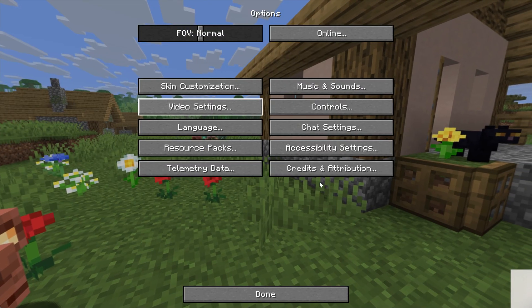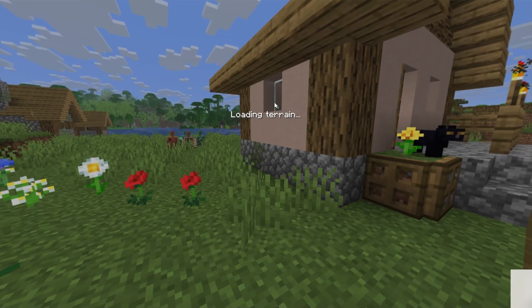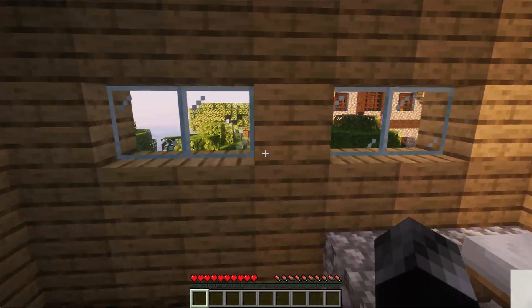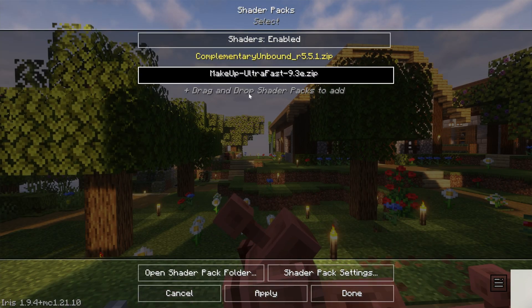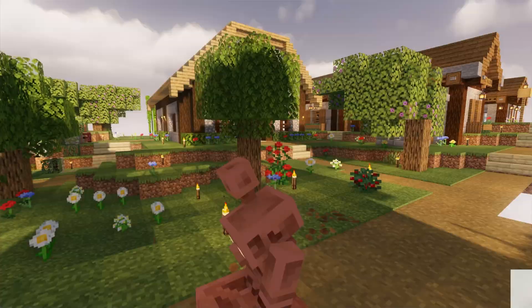We can jump onto our Simple Game Hosting server and once we do, shaders are instantly active — things are looking good in game. You can also change shader packs in-game by going to Options, Video Settings, and Shader Packs. You can switch to Makeup Ultra Fast in-game and see some of the changes happen in the background automatically.